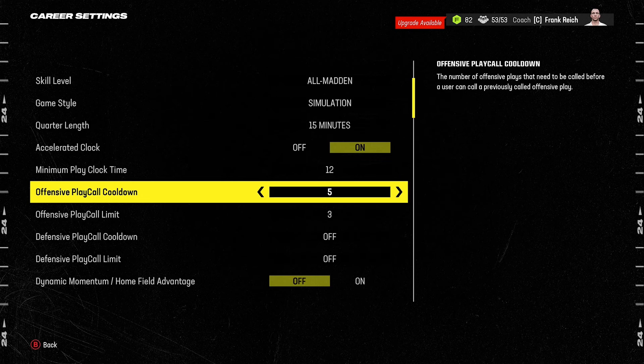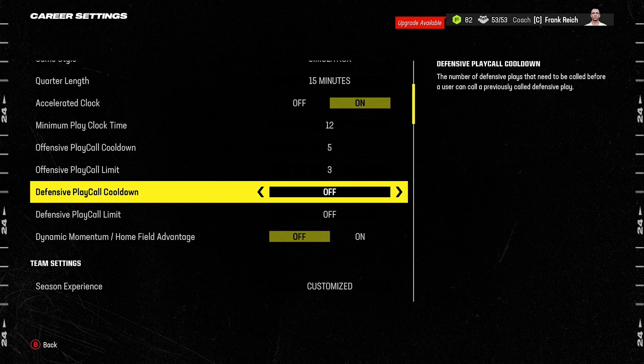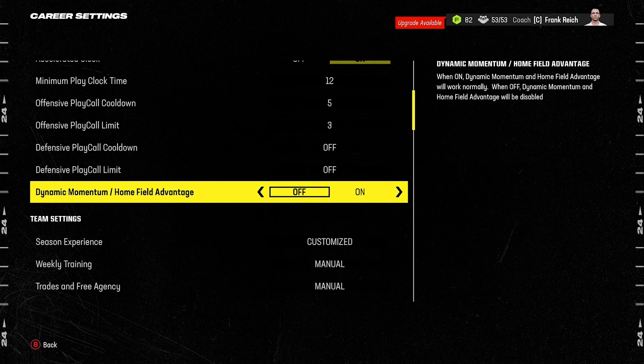I also like to set play call limits. Set cooldown to five — meaning if you want to run the same play out of the same formation, you need to run five other plays first. Set the play call limit to three, meaning in a single game you can only run the same play from the same formation three times total. This prevents spamming the same plays while still giving flexibility. I don't set any defensive play call limits since you're already limited in coverages and formations.